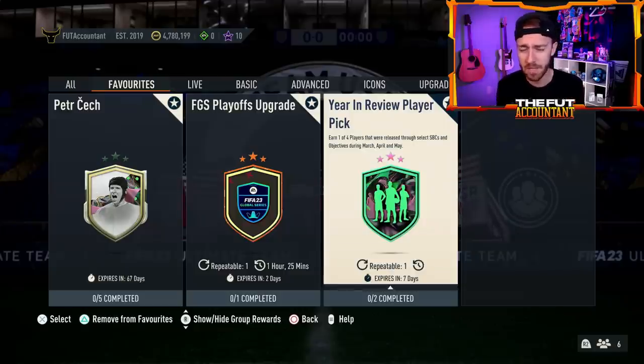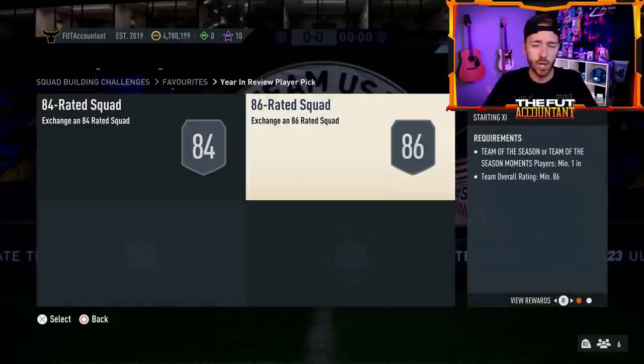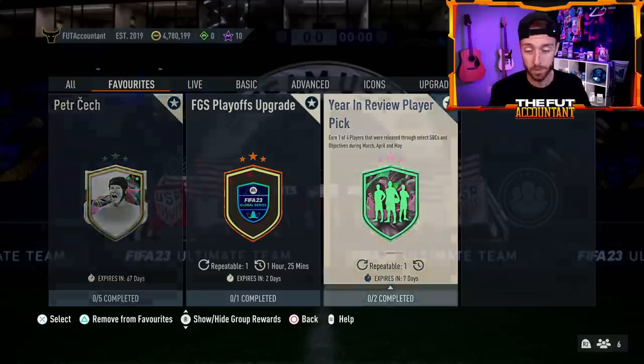EA has just turned up the level of content recently. This was a surprise yesterday. We always love a good year-in-review player pick — not just because it's a really insane kind of player pick SBC to do, it's just fun. It kind of reminds you of SBCs or objectives released during the last couple of months, and maybe if you skipped one or two of those, you could get them in this year-in-review. It's a one-of-four, plenty of options.